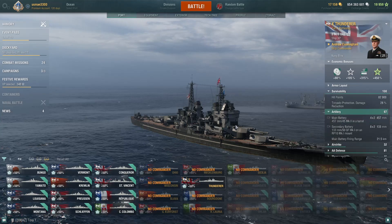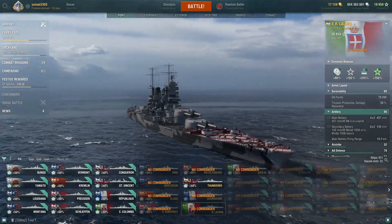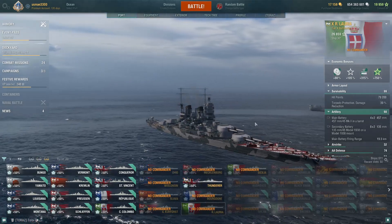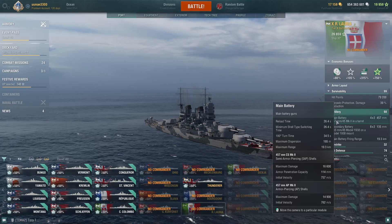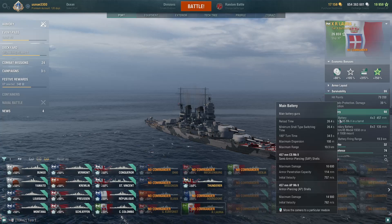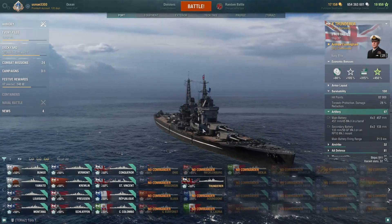Even without dead eye, Thunderer with 1.9 sigma and battlecruiser dispersion is still too powerful. The AP is almost 15k alpha and the HE has 8.2k alpha. The HE penetration of 114 millimeters can literally death-strike light cruisers like Minotaur. Also worth mentioning is Bruto Riario di Loria — it has 1.8 sigma and battlecruiser dispersion, like an Italian-flavored Thunderer with SAP shells, but Thunderer remains my number four pick.